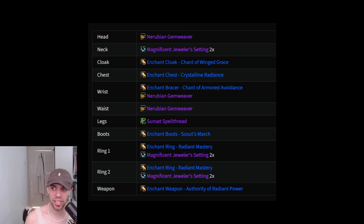Looking at the consumables and enchants we're going to be using — you'll notice these Nerubian Gem Weavers. These are the new weekly vault items where you can add a socket to your gear on the head, wrist, and waist. You'll also see Magnificent Jewellers Settings — you can add two to your neck and each ring, adding two sockets to each piece of jewellery. Chant of Winged Grace on the back is an avoidance and fall damage reduction enchant. Crystalline Radiance will be primary stat. Avoidance on the wrist. Sunset Spell Thread gives primary stat and Stamina on the legs. Scout's March is the movement speed on the boots.